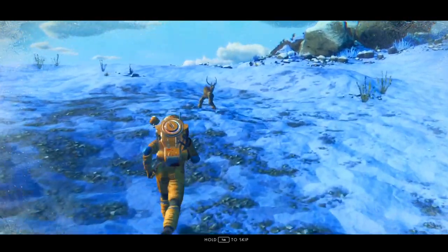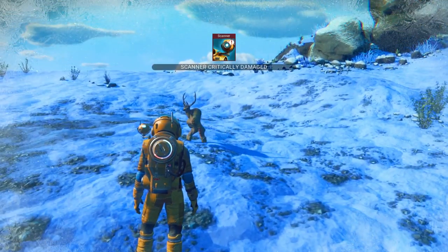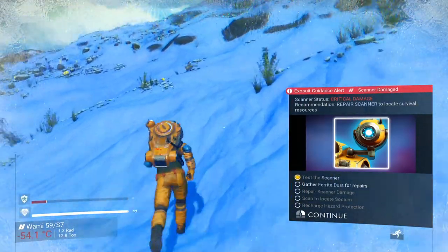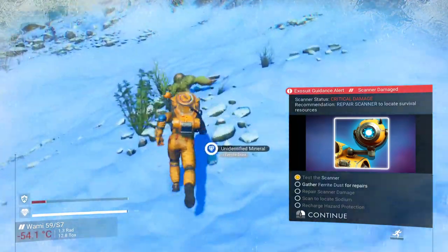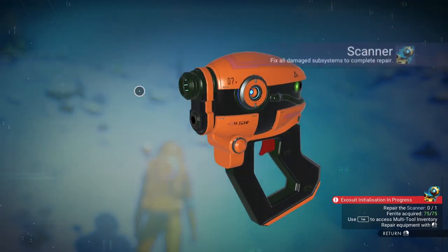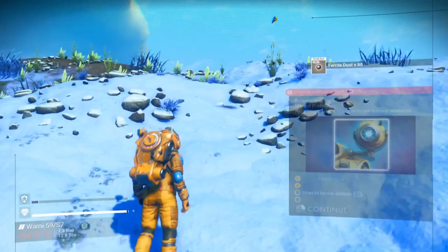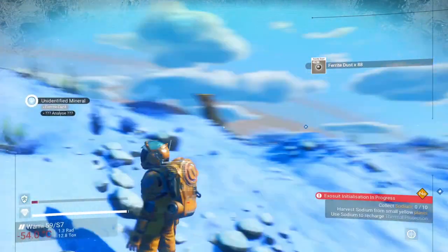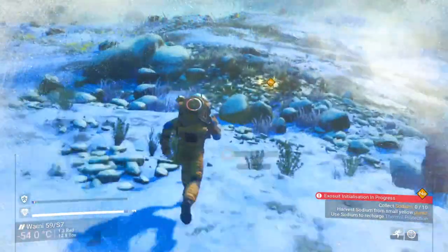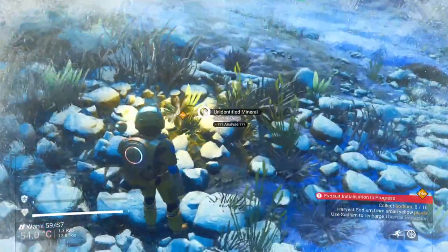Do we have a deer? That is a two-legged deer. Well we have to repair the scanner before I can name it a two-legged deer. Oh, we need ferrite dust for repairs. Well, repair scanner damage. So this all starts similar, and I need sodium quickly — I'm getting cold.